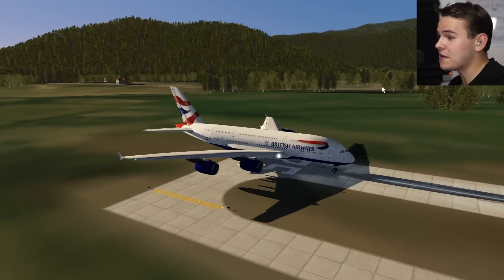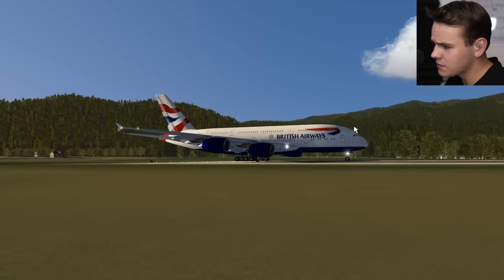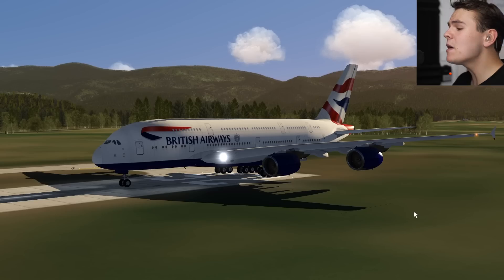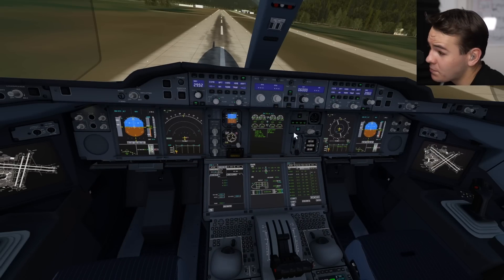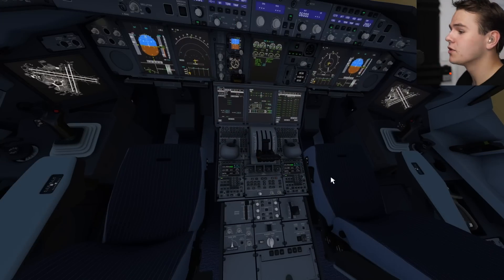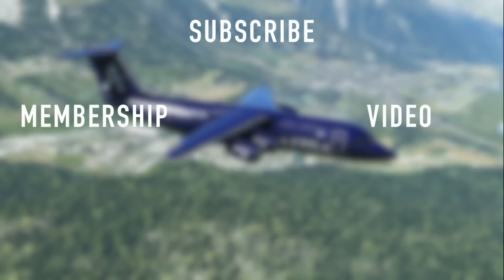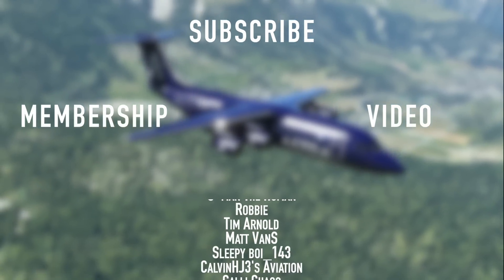So everybody, what have we learned today thanks to the A380? Never judge a book by its cover — or in this case, never judge a plane's stopping performance by its fatness or lack of reverse thrust. The A380 in the AeroFly FS4 is truly decent, especially for an included plane — definitely more realistic than any of the Microsoft default planes. Thank you so much for watching today's video, and I'll see you guys tomorrow as always. Good night.